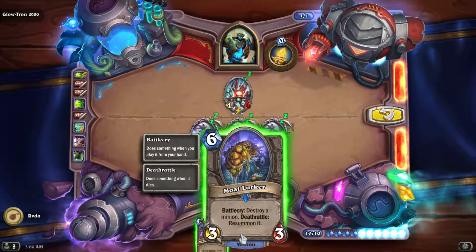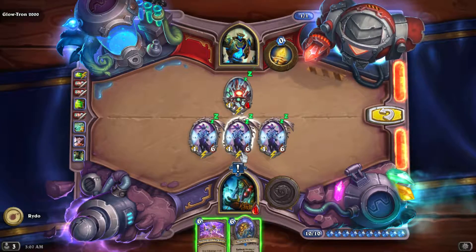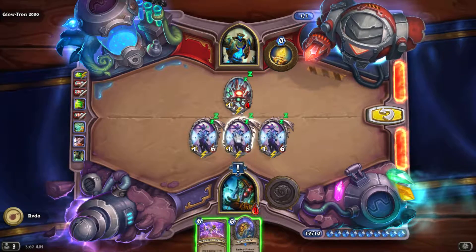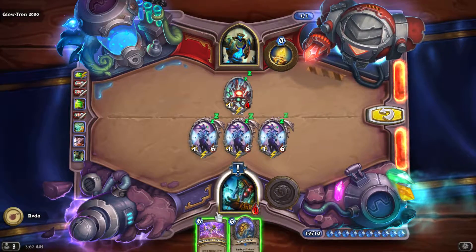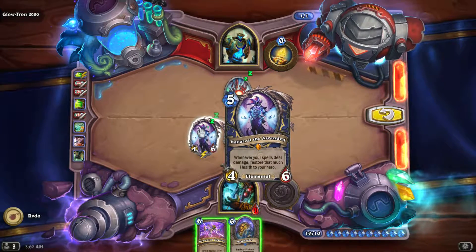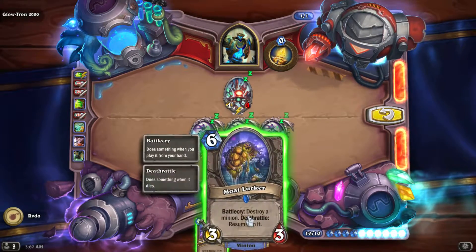Let's see — destroy a minion, deathrattle resummons it. Whenever spells deal damage, restore that much. We have 6, 12, 18, 24 right now.